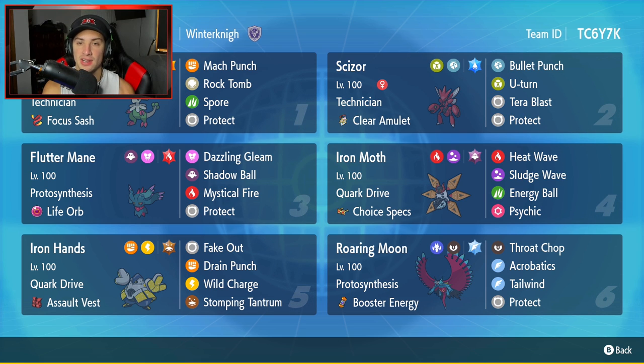Bottom left-hand corner is going to be Iron Hands. Everybody has been talking about Iron Hands a lot — very strong Pokemon in Series 2. Fluttermane's probably arguably the best, but Iron Hands is definitely a close second. This one has Quark Drive with the Assault Vest, and it's got Fake Out, Drain Punch, Wild Charge, and Stomping Tantrum. Final Pokemon is Roaring Moon. A lot of people will say this is their favorite Paradox Pokemon. This one has Protosynthesis and Booster Energy as its item. Booster Energy will automatically proc either Protosynthesis or Quark Drive and boost that stat all the way up. It has Throat Chop, Acrobatics, Tailwind, and Protect for its four moves.